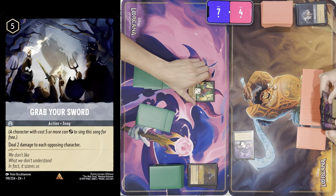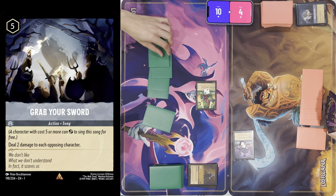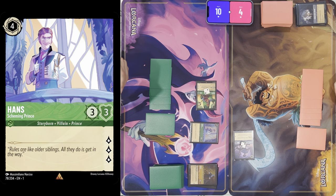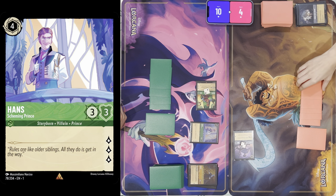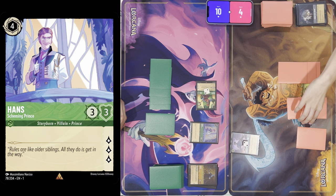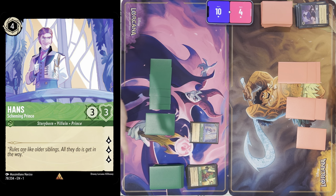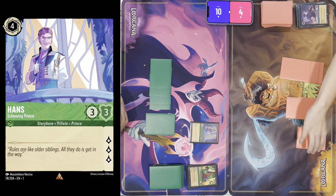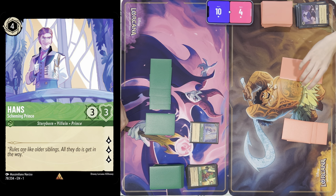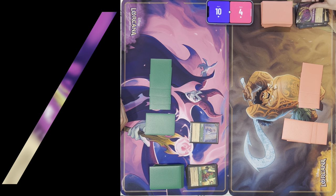I'll quest for three and exert four — bronze, bronze, bronze — and that's my turn. All ready, draw. I'm going to take out Kuzco. I'll exert three for Friends, okay.